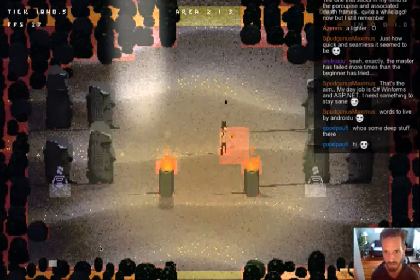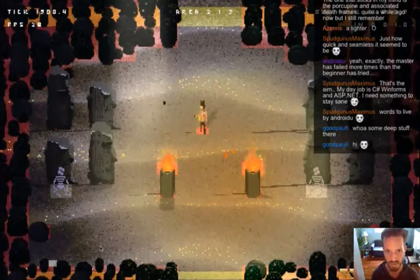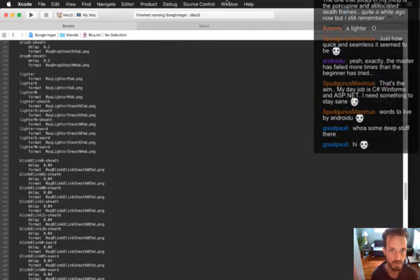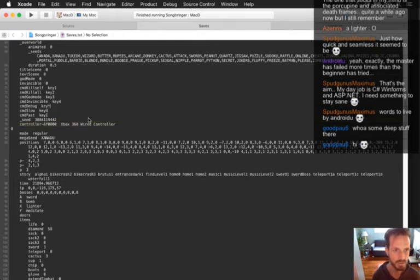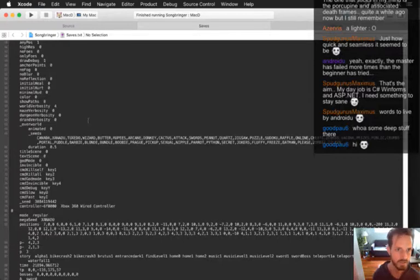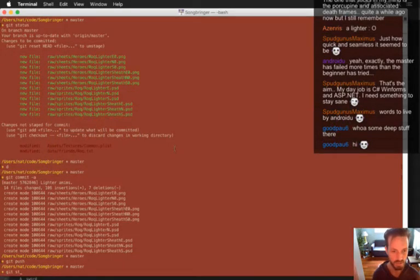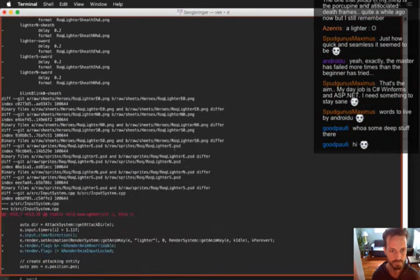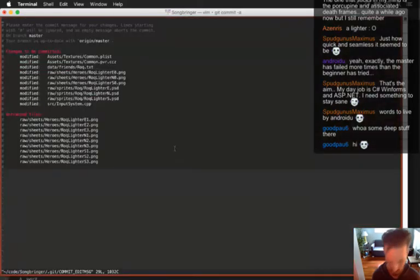I'm going to dial in where exactly the hitboxes are - this needs to feel just right. I'm going to turn on draw debug permanently so every time I start it already has that on. Toggle the one and then check in what I've got so far. Since I'm going to code here for a second, I'll put away the graphics tablet and go back to the mouse.